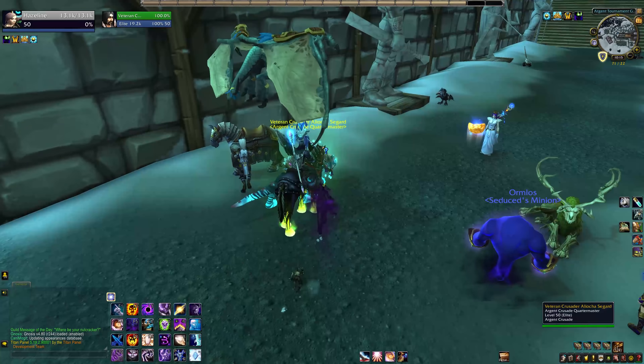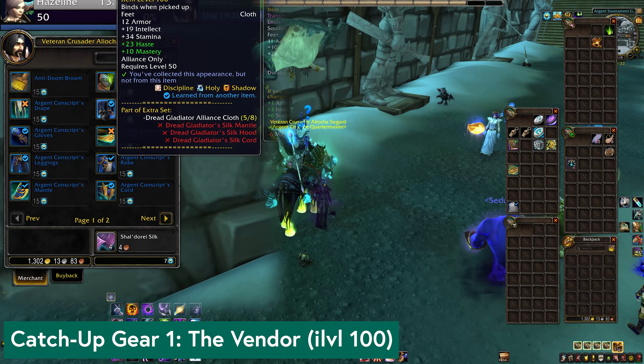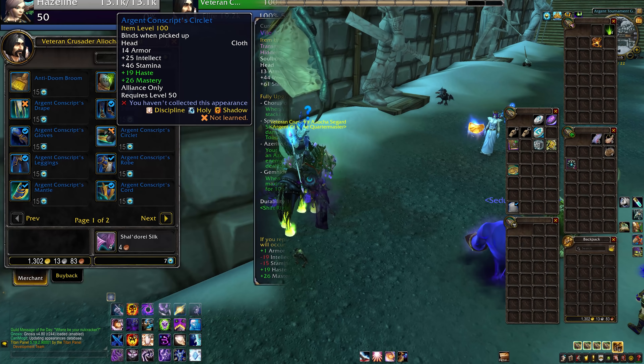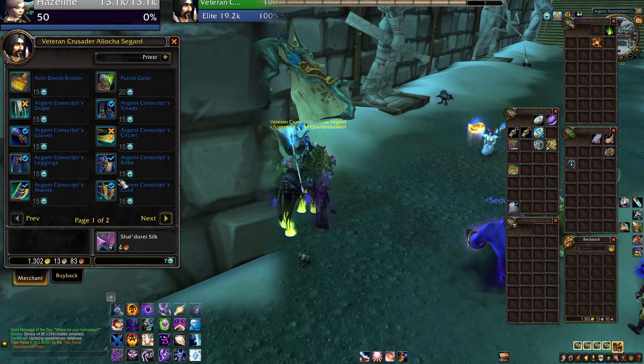That brings us to catch-up gear. There are three distinct sources of catch-up gear in the pre-patch event. Number one is to collect the Argent Commendations currency and buy catch-up gear directly from the vendor. There is a vendor in Stormwind and Orgrimmar, and there is another one at the Argent Tournament, and their stock is identical so it does not matter where you shop.